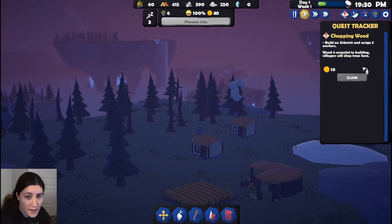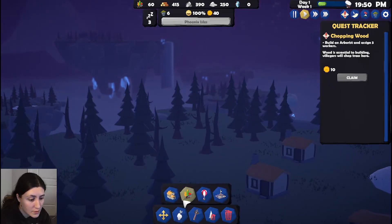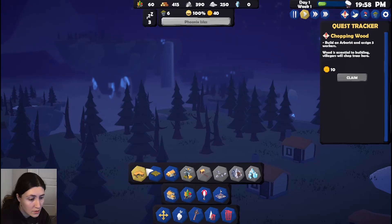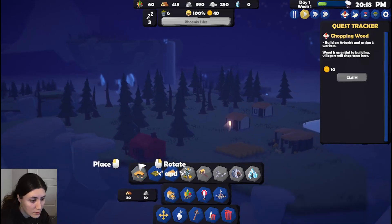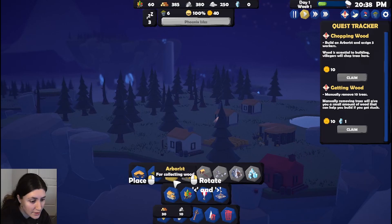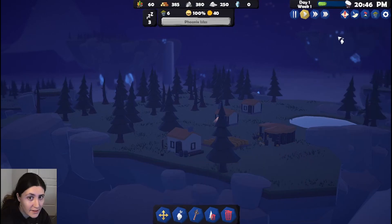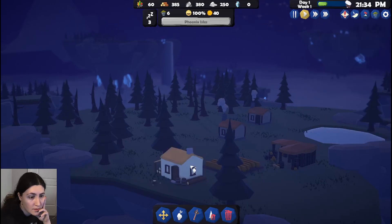Now build an arborist and assign three workers. I'll put it over here. I don't know how to click out of this other than doing that, but that gets rid of my quest. I need to assign workers — I got it before by luck and now I just don't know. Oh, I had to click off — okay, clicking off of that works!